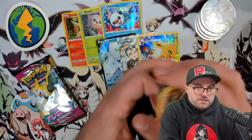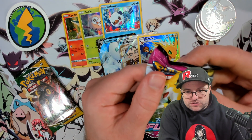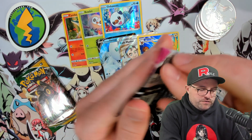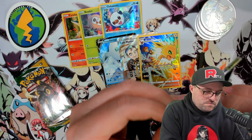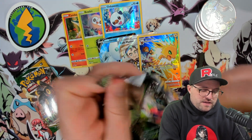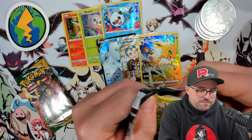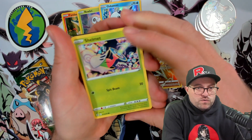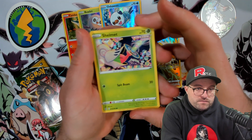Brilliant Stars code card. Fusion Strike — we got the dog art. Fusion Strike has been opened a lot. If you guys have been watching the channel, you know that for some reason I can't pull the alternate art Mew — the V or the Vmax, they just don't happen, they don't show up.